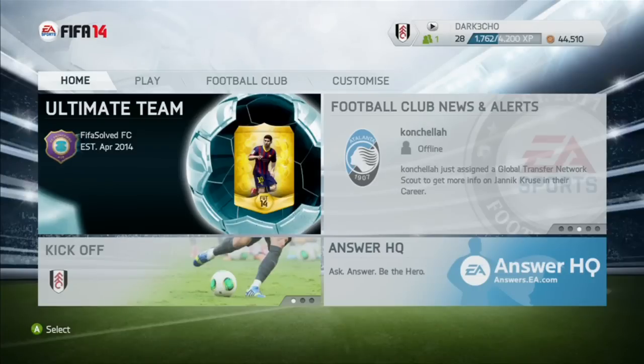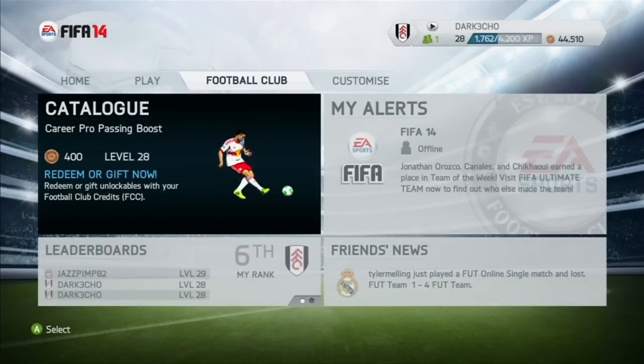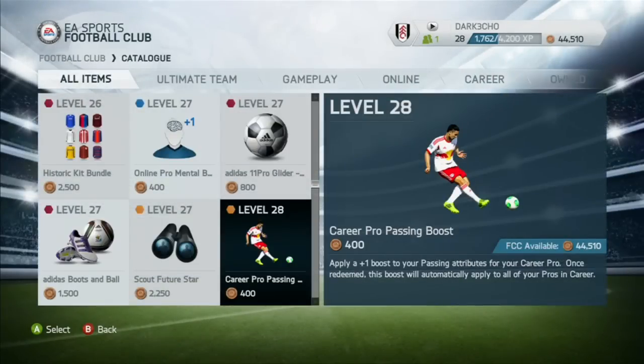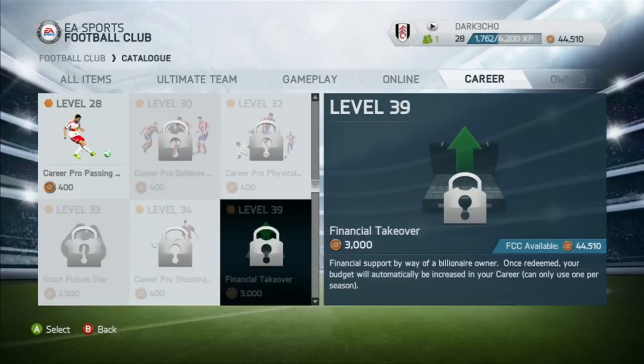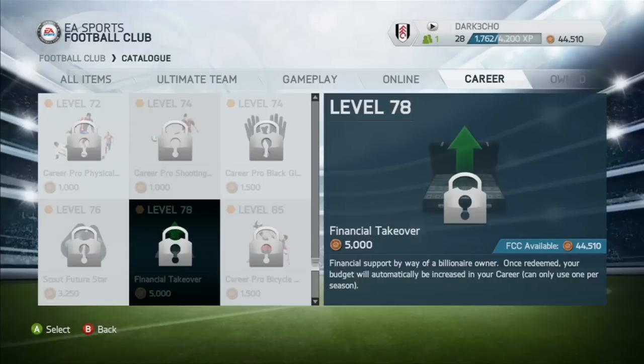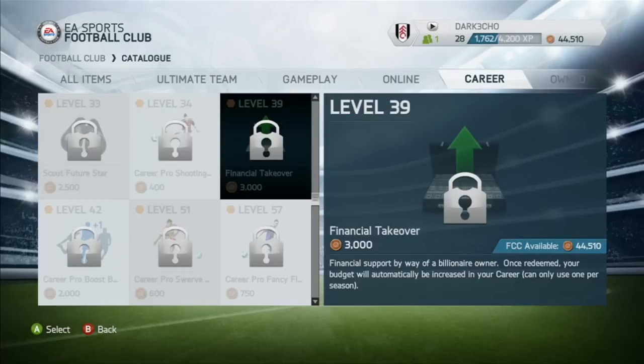Make sure you go for the BPL — you want to win the Premier League, the Capital One Cup, the FA Cup, the Champions League, and for the Spanish League, La Liga, Copa del Rey, and Champions League. This is just to get the experience points up — we're at level 28 with 44,000 coins — and you go to the catalogue. Our tip is to get the financial takeover, which is in the catalogue. We've done the financial takeover video. It's at level 39, and there's another one at level 78, and there are three in total. This gets you a lot of money — a billionaire chairman takes over and you get loads of money. It's the only cheat we can give out before the game comes out; when the game comes out we'll have the proper cheats for you.